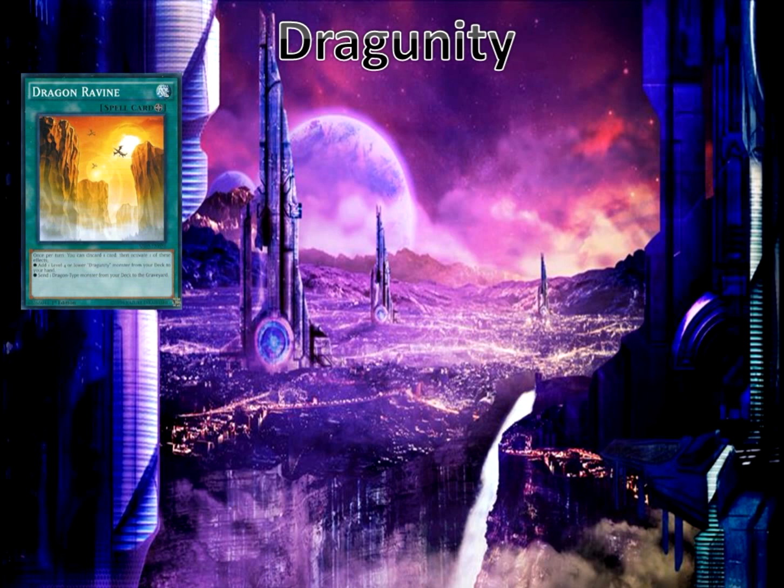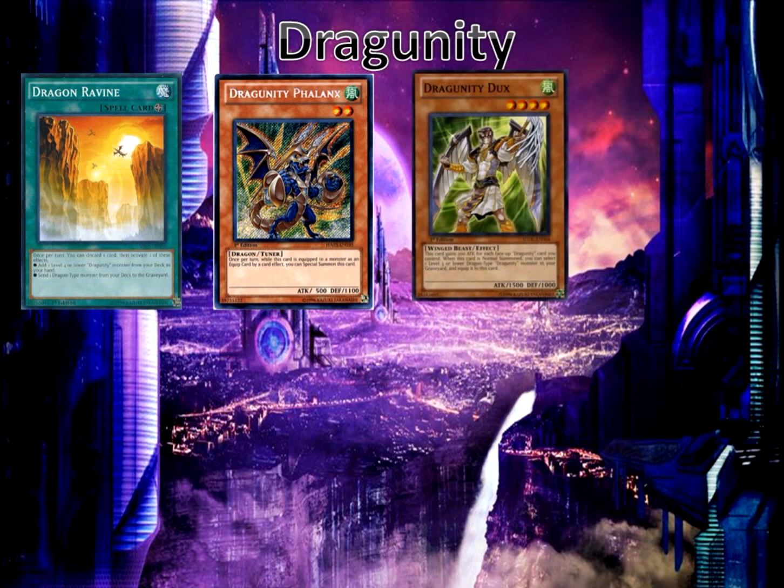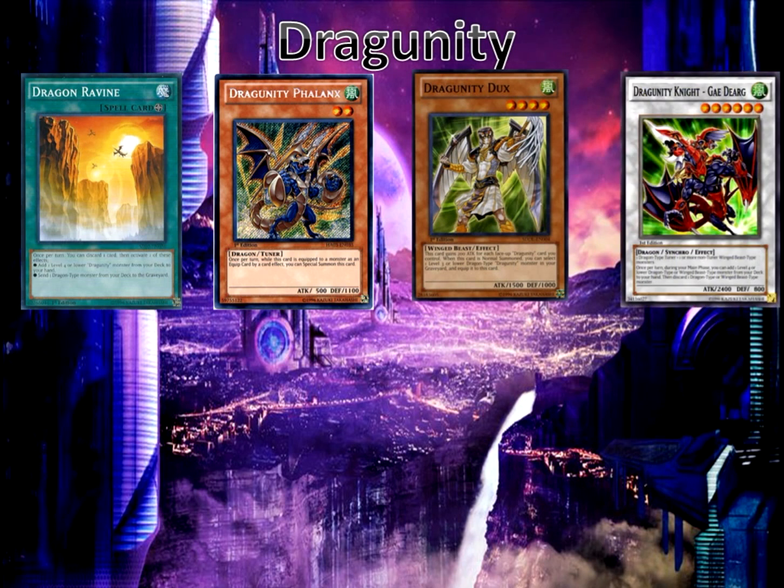Dragon Ravine has two effects: once per turn you discard one card from your hand to the graveyard to activate one of these effects — add one level four or lower dragon monster from deck to your hand, or send one dragon-type monster from your deck to the graveyard. We have Phalanx and we have Dux. Dux will be normal summoned and will equip Phalanx from the graveyard. Then Phalanx will special summon itself. You then have that level six synchro play to create Dragunity Knight Gae Dearg, which has the effect to once per turn during your main phase add one level four or lower dragon-type or winged beast-type monster from your deck to your hand, then discard one dragon or winged beast monster from your hand to the graveyard — really useful effect.